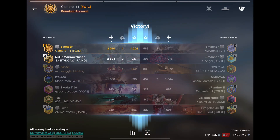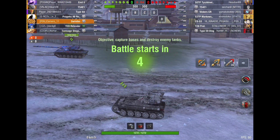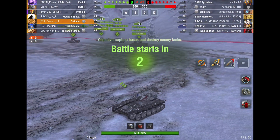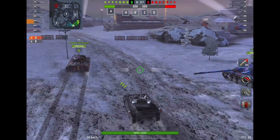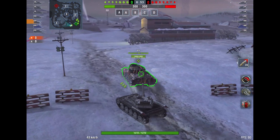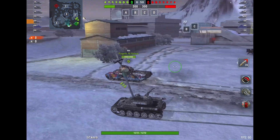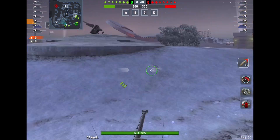Despite them having an absolutely stacked team, we were able to pull out the victory — no thanks to our AFK or T-28. Moving on to the Tier 8 — looking at the lineups, I give my buddy's team the edge. They have an Emil II and the Tromwagen, both very strong hull-down tanks. The mediums and lights are heading over to A-cap, which is a wise decision, and the heavies are going to D. Can work — let's see what happens.